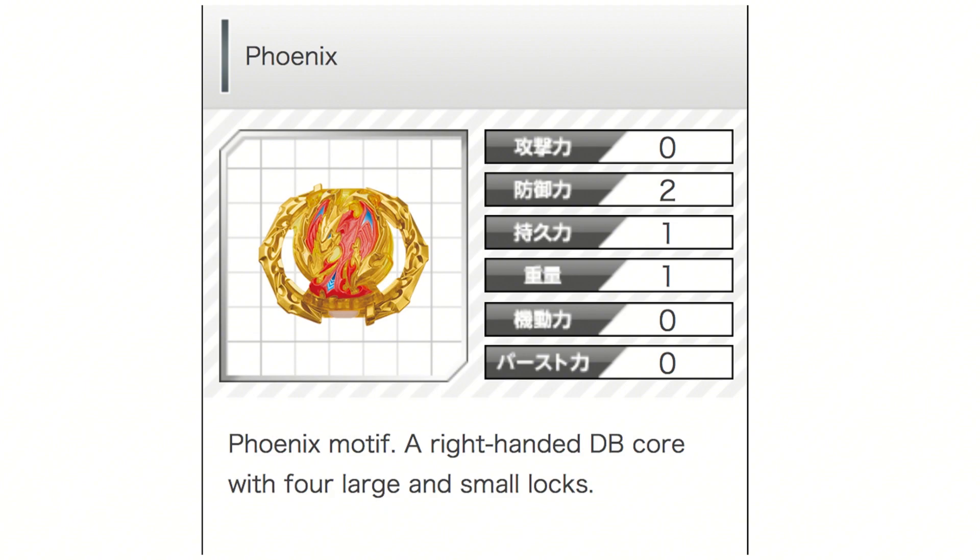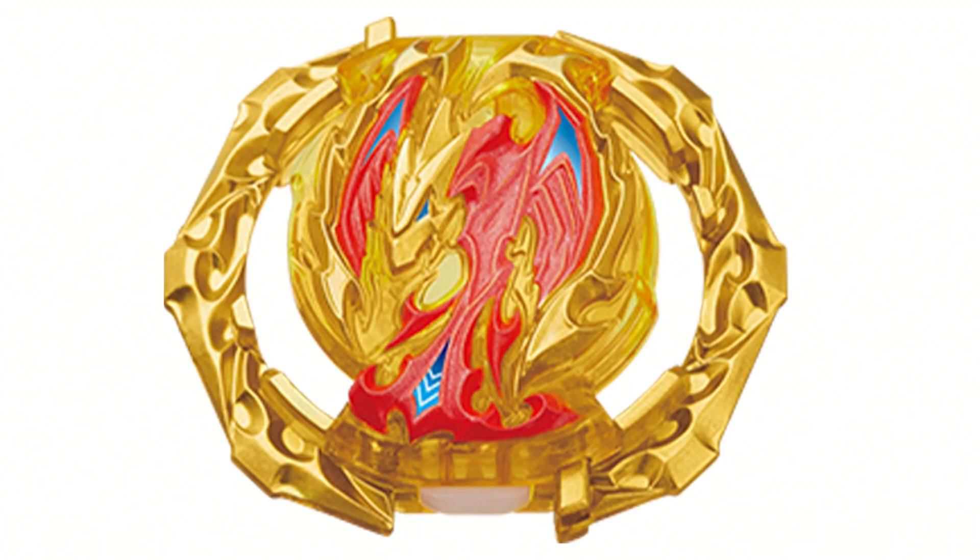We got info so we're going to go over everything. First of all, we're going to go over the Phoenix Core — four large and small locks. Taking a closer look at it, I'm assuming it means two strong and two weak. I don't know what order the teeth are in, but it depends how heavy the cores get. It does look pretty cool in design. I kind of like that the Phoenix bird you can see coming up and popping out. It looks really really cool.